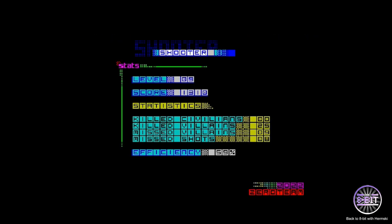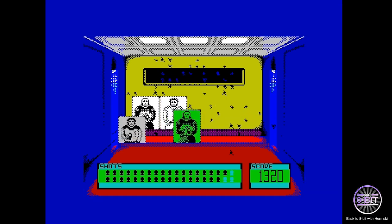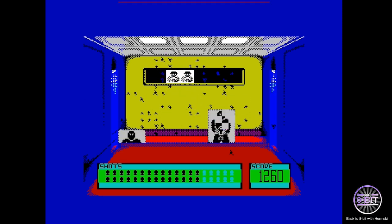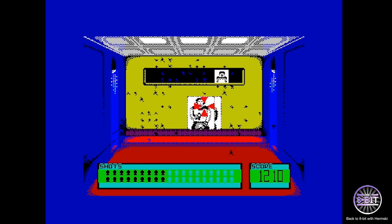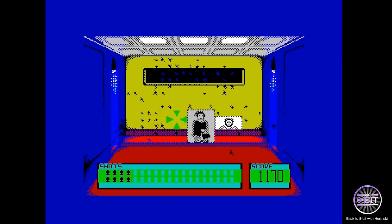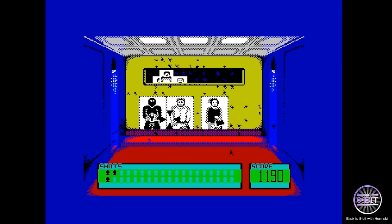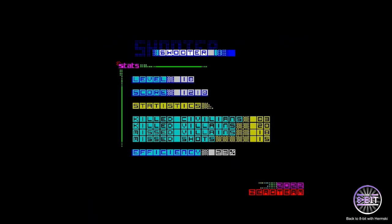I got up to level nine. The stats are dropping. Green for a villain hit, red for a civilian. They are difficult to get in that window, but you don't want to make it too easy. He's right behind him — brutal. That's level 10, 23% efficiency.